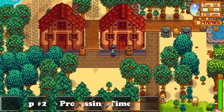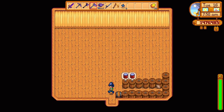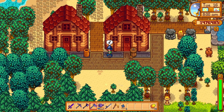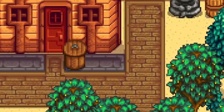Tip number 24 is something I learned over time: you can create your own personal timer for your production shed. You can place a keg or a preserve jar outside the shed, and with that you can keep track of when the items are ready inside the shed. This is something that can make your life easier so you don't go around checking the sheds every single day.